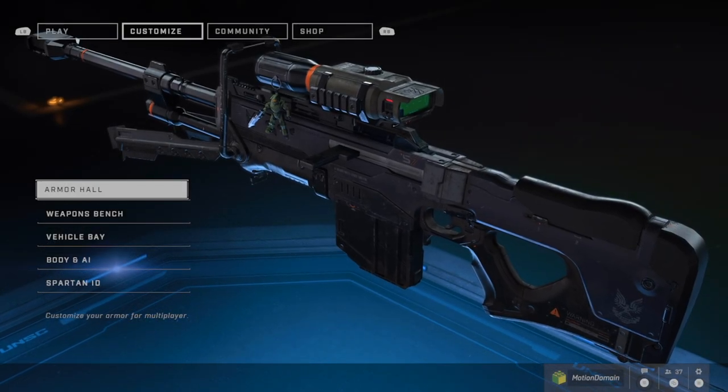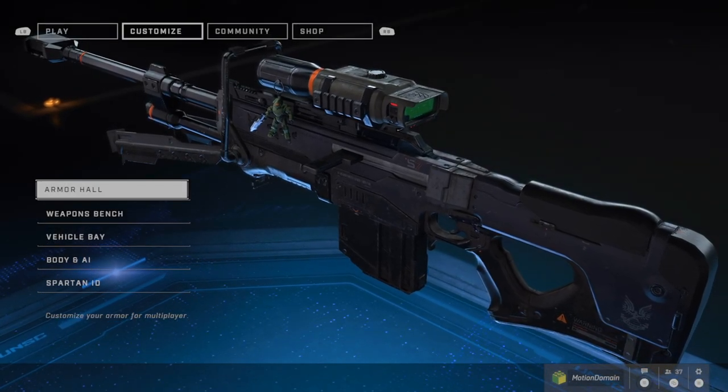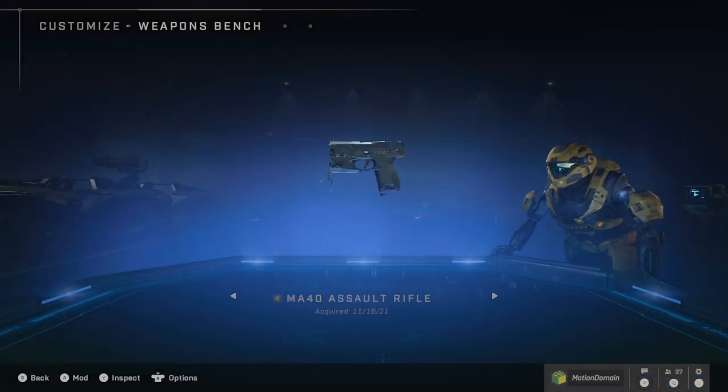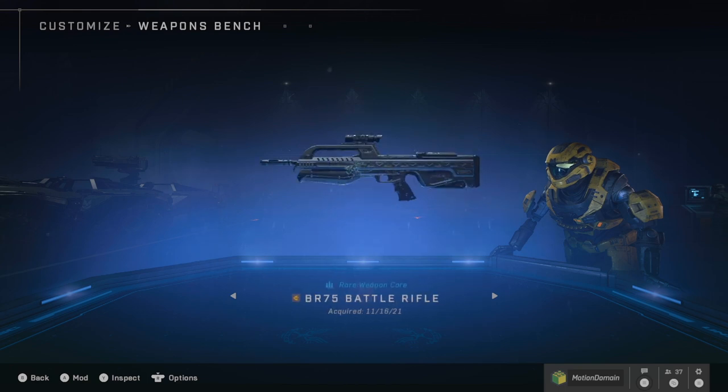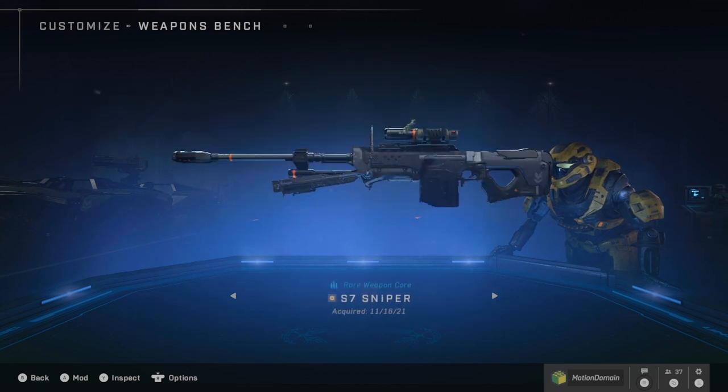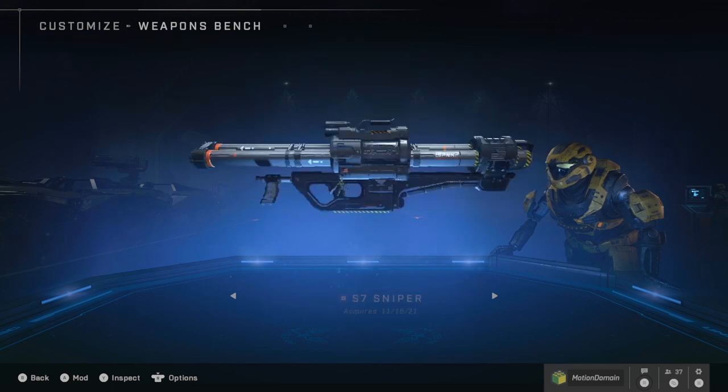Not only do you get to show them off in-game, you also get to see them in the armor hall, which is just a bonus. So here is my MA-40 assault rifle, MK-50 sidekick, the battle rifle, commando, spanker, rocket launcher, sniper. I've got this Chief on all of them to show it off today.